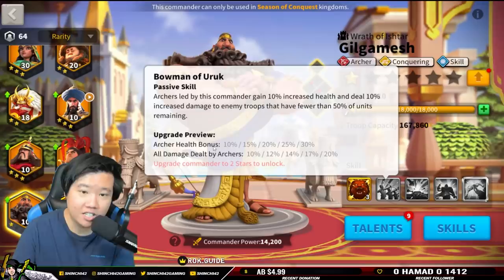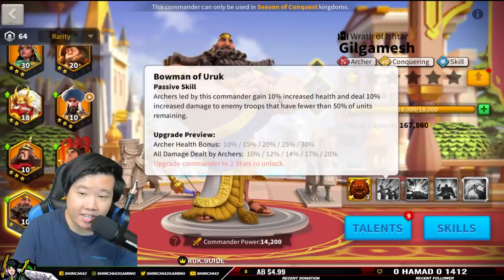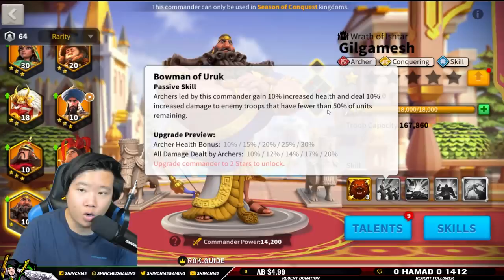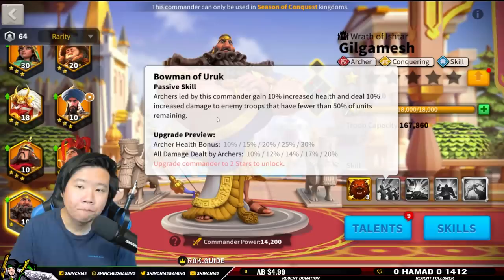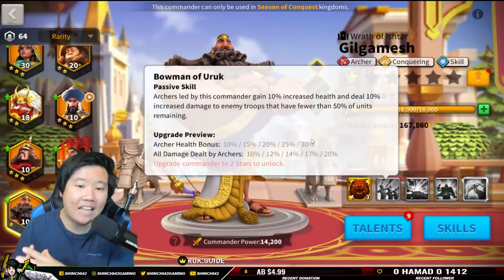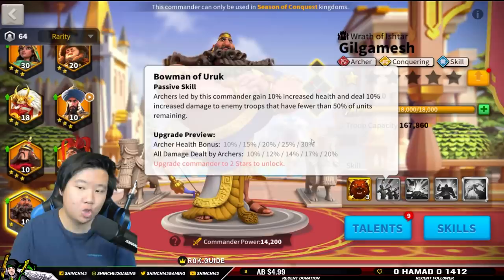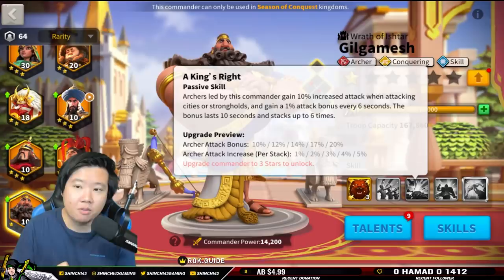Gilgamesh has a 10% health bonus for archers and all damage dealt by archers increased at 20%. There's a key condition here: archers led by this commander gain 10% increased health and deal 10% increased damage to enemy troops that have fewer than 50% of units remaining. It doesn't have to be led by 100% archers, which is interesting. This 50% threshold means the benefit doesn't take effect until the enemy is below half strength — so the longer the battle goes, the better Gilgamesh will perform.